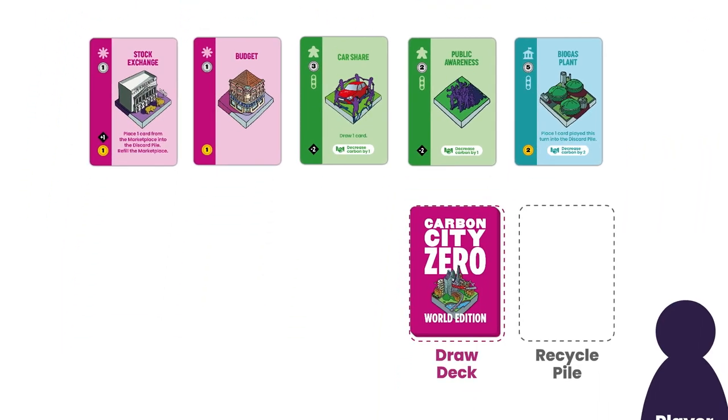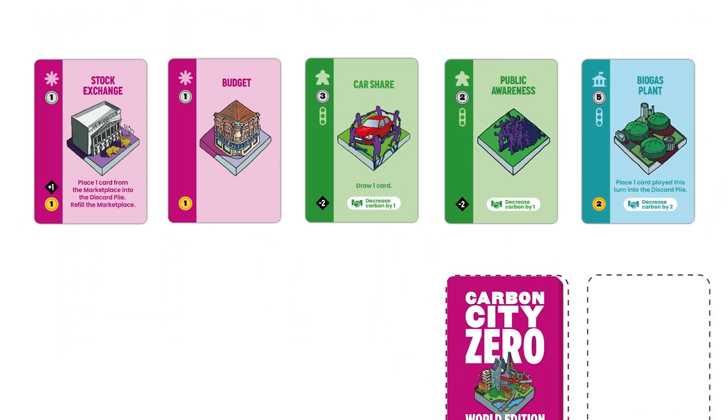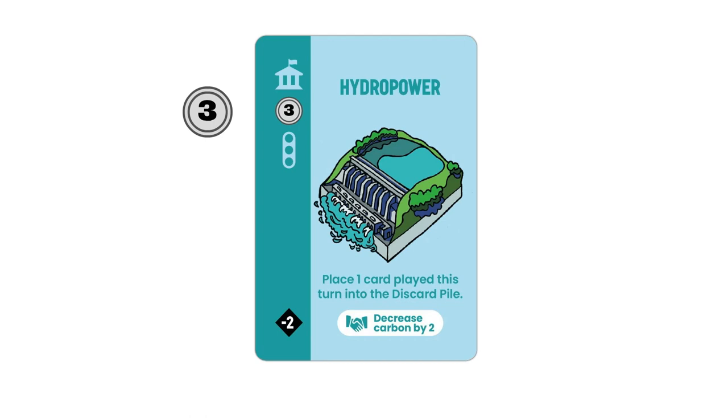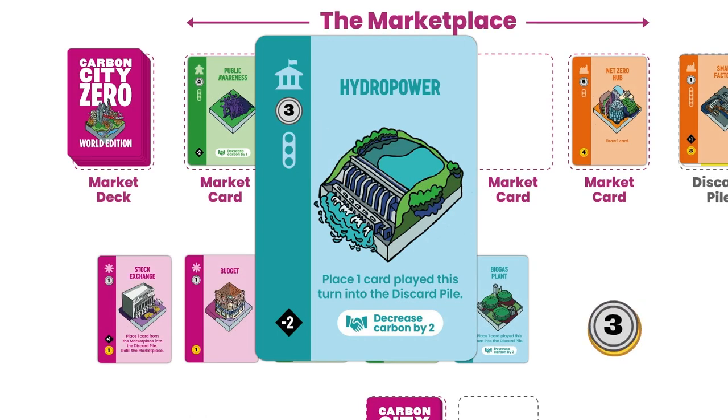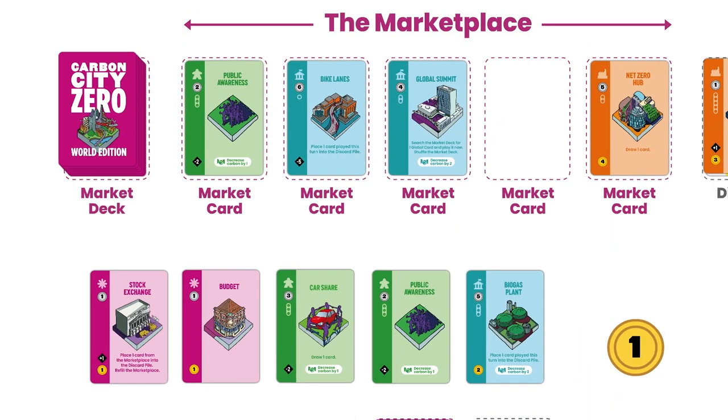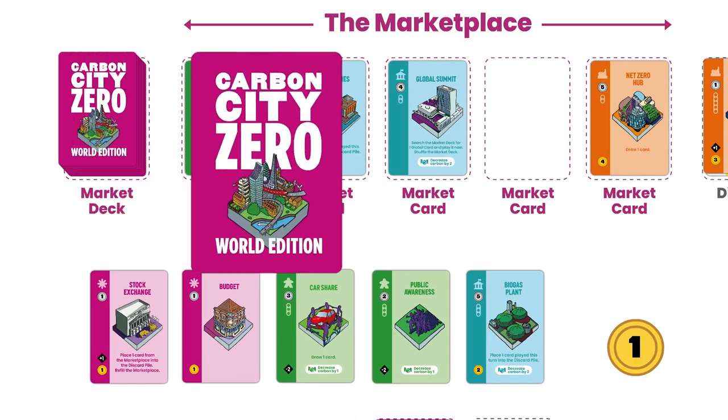Once you've finished using your special rules, it's time to calculate your income. You do this by adding all the income symbols in the bottom left of your cards in play. In this example, I've got an income of four. With income calculated, it's time to spend your money. With your income you can purchase cards from the marketplace one at a time — the cost of each card is indicated by the cost symbol. I decide to buy the hydropower card, which has a cost of three. When you buy a card, you place it face up on your recycle pile. You won't get to use it this turn. Then replenish the marketplace by drawing another card from the market deck.